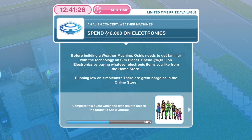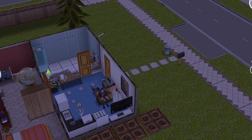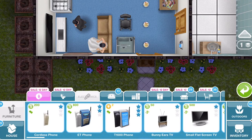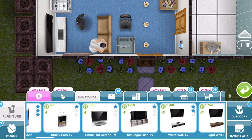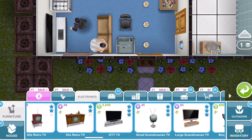Now we need to spend 16,000 simoleons on electronics. Before building the weather machine, Osiris needs to get familiar with the technology on SimPlanet. Go into the electronics section of the home store and buy whatever you want until the total reaches 16,000.